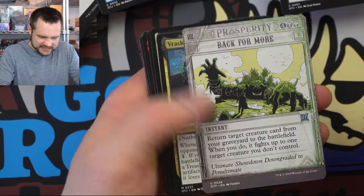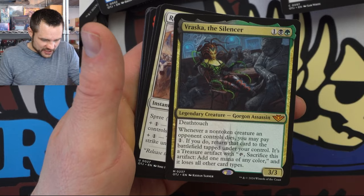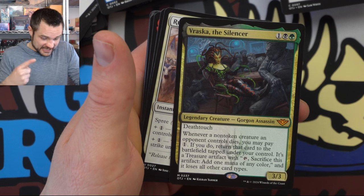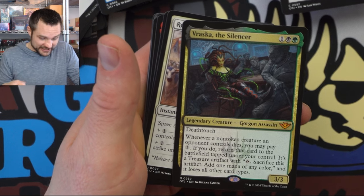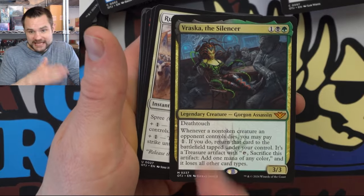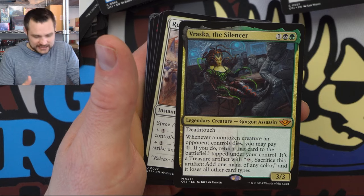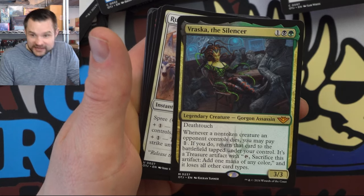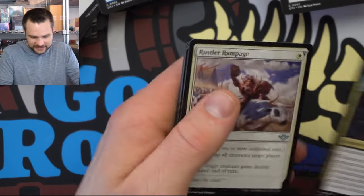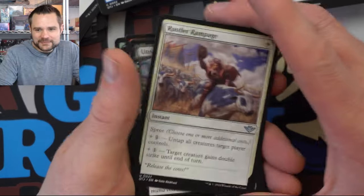Back for More — that's a cool reanimation spell. We got Feraska: whenever a non-token creature an opponent controls dies, you may pay one — if you do, return that card to the battlefield tapped under your control. It's a treasure artifact with sacrifice ability, but you still get any static and ETB effects. Really cool card. Good old three-three Death Toucher. Oh wow, more options. Too many options. There's so much gameplay from one box — so many commander decks you can start to build, so many trash cards that you have to mix and match and figure out what works. This is a fun format.